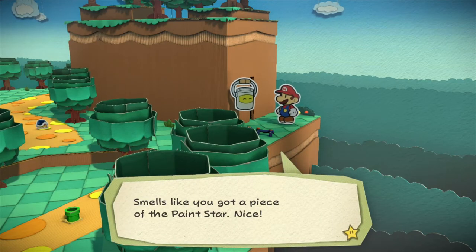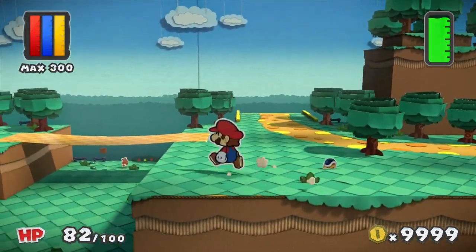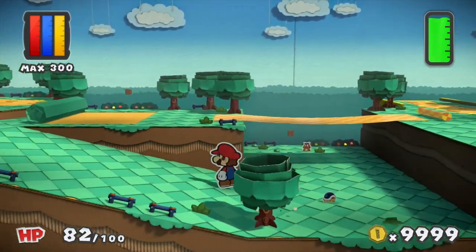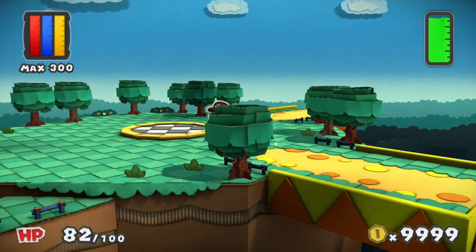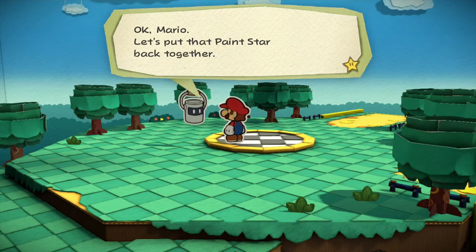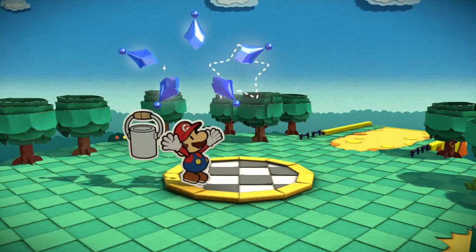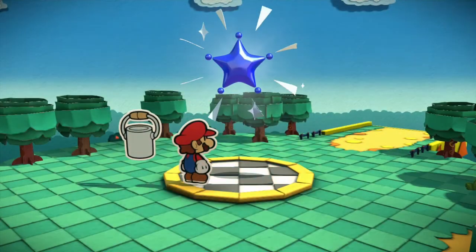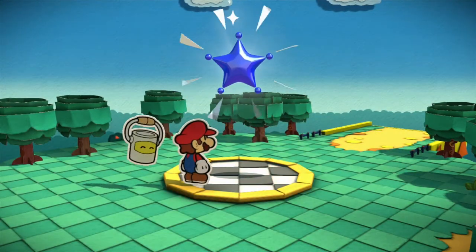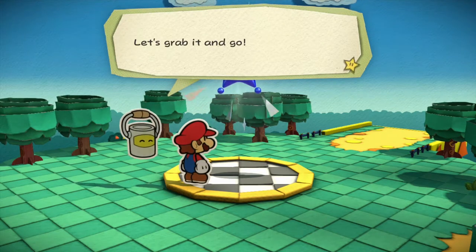Smells like you got a piece of the paint star. I think Huey's nightmare is finally ending — the Buzzy Beetle line has really gone down. We have all five pieces! Which means it's time to put together a mini paint star. Let's put that paint star back together! It's almost like magic — we did it! The mini paint star was whole again! Impressive handiwork, Mario! Let's grab it and go!